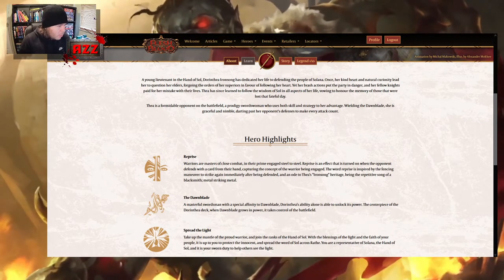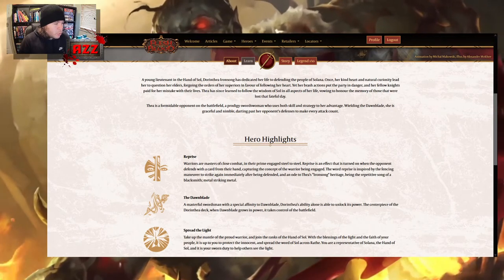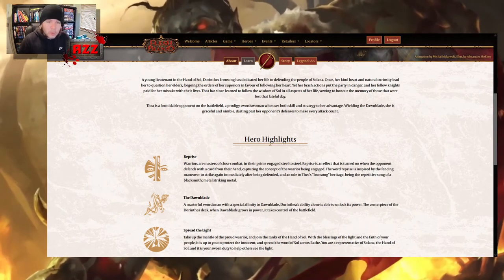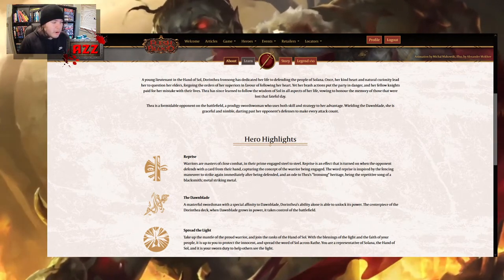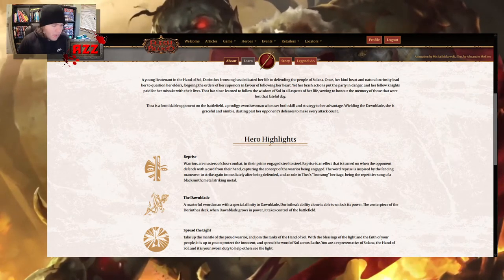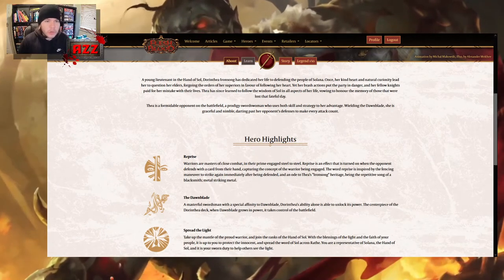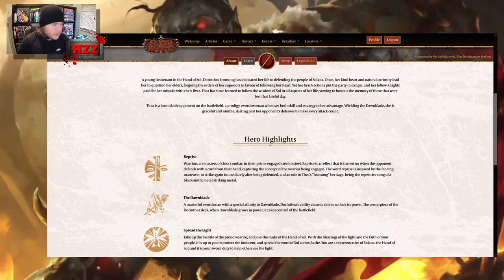She's got the Dawnblade. The Dawnblade is her masterful sword with a special ability — Dorinthia's ability alone is able to unlock its power, making it the centrepiece of the Dorinthia deck. When Dawnblade grows in power, it takes control of the battlefield. The main premise of her deck is the sword that she wields — a very, very important weapon for Dorinthia to have.